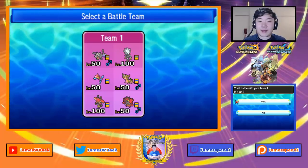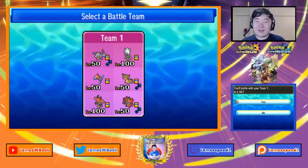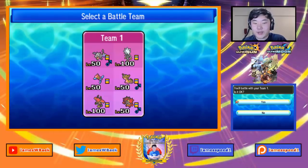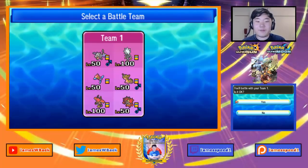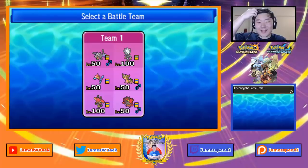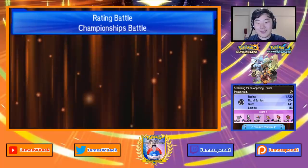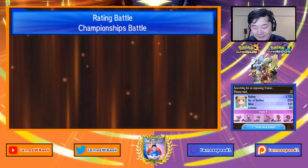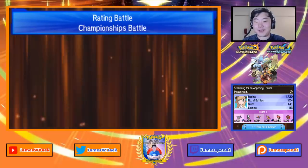I wanted to try out Aerodactyl with setup. Originally I was going to use Porygon-Z, then I thought back to an early VGC 2018 team I had — an AV Dragonite with Xurkitree, Bulu, and Scrafty, involving Intimidate and setting up for Xurkitree. I didn't really like it too much — Dragonite was too slow to Sky Drop important mons. But since we're using Aerodactyl with Porygon-Z and Sky Drop plus a Tailwind option, let's try to revive that concept.